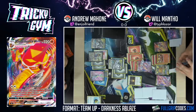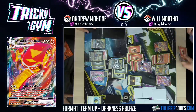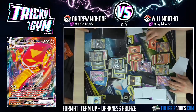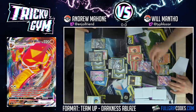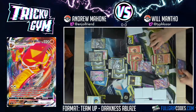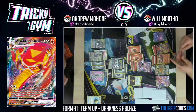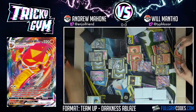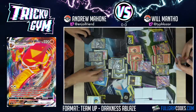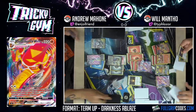I guess I'll Quick Ball that away and get the Crobat. I take the knockout here — and then there's nothing I can do. I already need to draw the Boss's Orders, but it was not in the cards. So I'll attach — I guess it's Centiskorch. I'll put it on the Dedenne and Crobat for four. I think I have to do this — can't put any of the cards in my hand. So I will G-Max Centiferno for knockout.